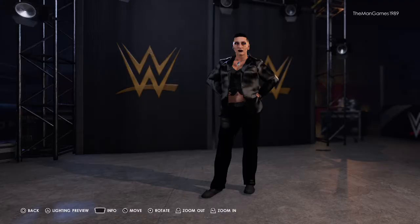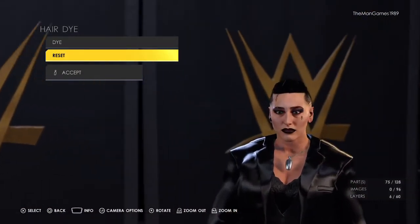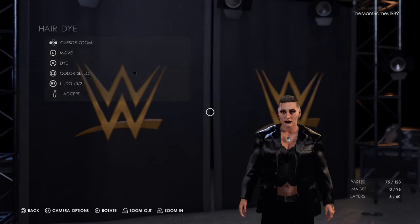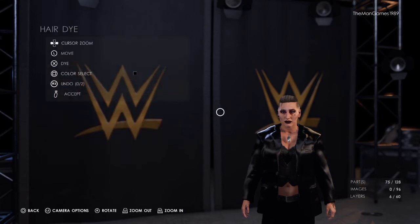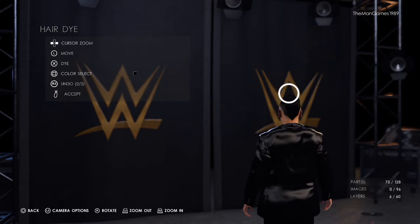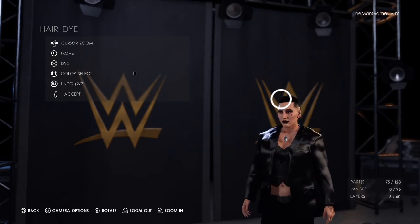Now going into the Rhea Ripley attire. Go to hair and click reset — that's what it already looks like in the game. Zoom out by pressing L2, then go to dye with square for colors. Click black and go to the blackest black you can get. Take the cursor over to the hair, make the cursor bigger, and then click X to dye. Your Rhea Ripley should now look like that.